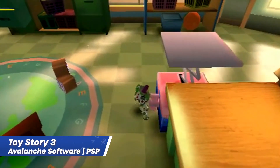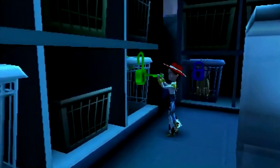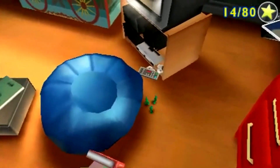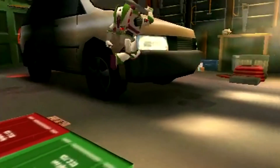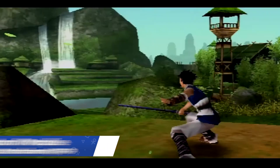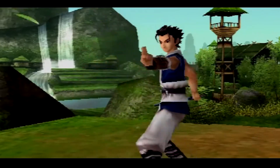Moving on, two PSP games close out the Premium section. First is Toy Story 3 — you've got Buzz, Woody, the rest of the gang, mini-games, and an adventure, all now enhanced with up-rendering, rewind, quick-save, and custom video filters. All of these features are also available in Kingdom of Paradise, an epic action RPG where you must unlock secrets once thought lost and restore harmony to the land.